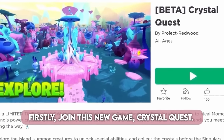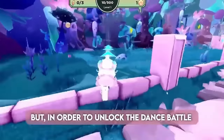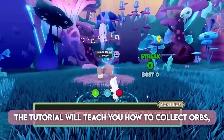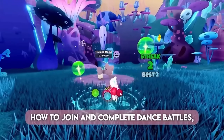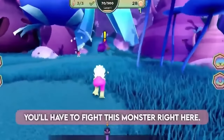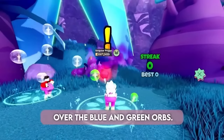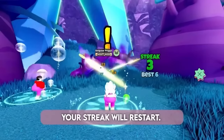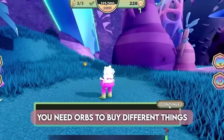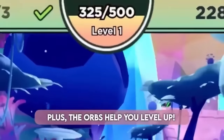Join this new game, Crystal Quest. To get the item, you have to complete a dance battle against the Singular Crush. But in order to unlock that dance battle, you have to complete the tutorial and find all of the crystals first. The tutorial will teach you how to collect orbs, how to join and complete dance battles, and how to collect energy crystals. Once you finish the tutorial, you'll have to fight this monster in a dance battle — you just have to hover your mouse over the blue and green orbs. If you hover over a red orb, your streak will restart. The bigger the streak, the more orbs you collect after the battle. You need orbs to buy upgrades, and you need upgrades to collect more energy crystals. The orbs also help you level up.